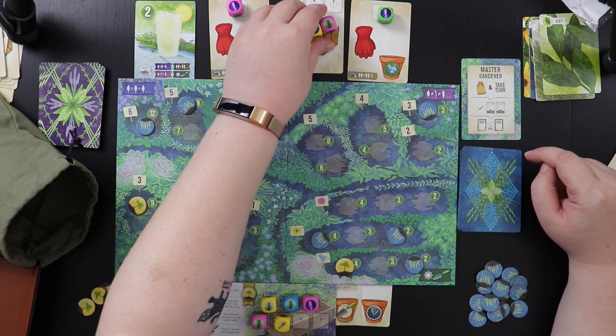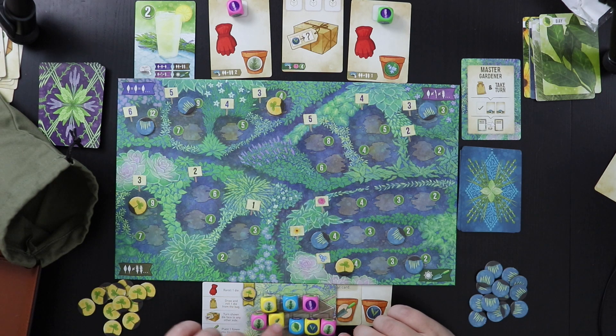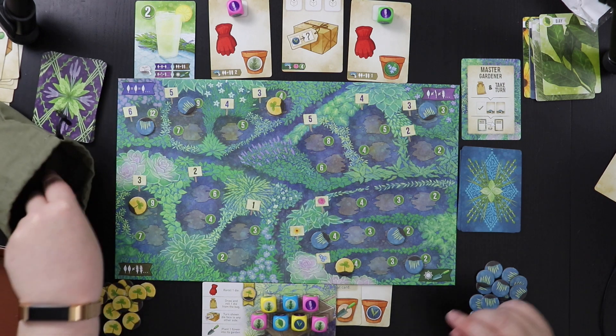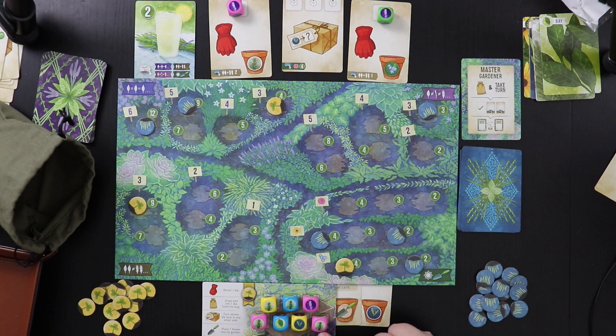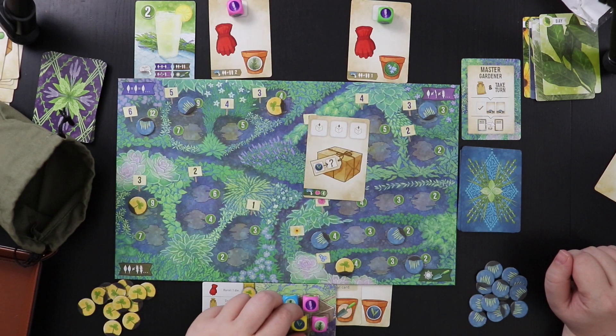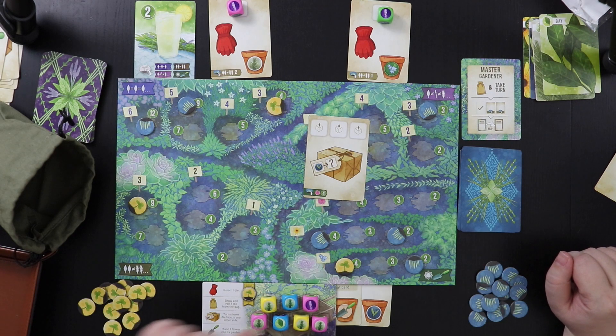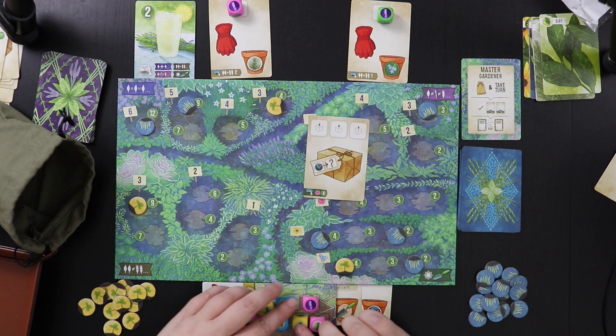I'm going to go ahead and ditch the trowel because I already have one and I don't think I'll have too many more flowers. So now I'm at seven dice — I'm at capacity. This is going to let me turn a tarragon into anything I want. So I'm going to turn this tarragon into a rosemary. Then for my planting phase, I'm going to plant all five of my rosemary dice to put a sprout here for seven points.